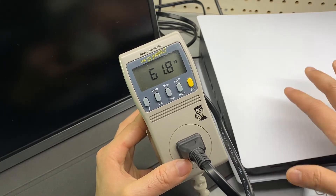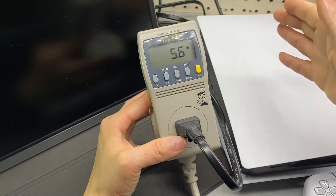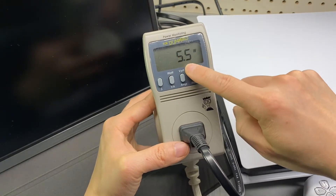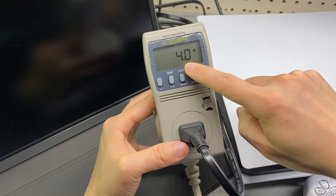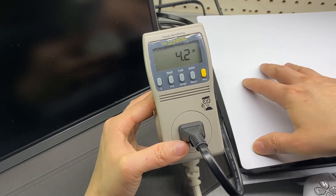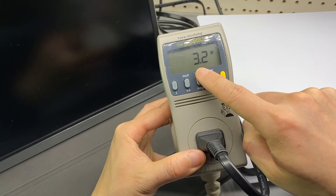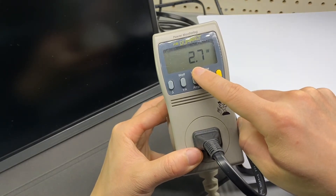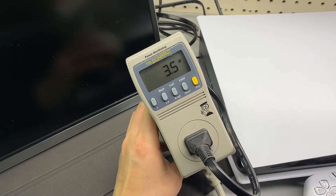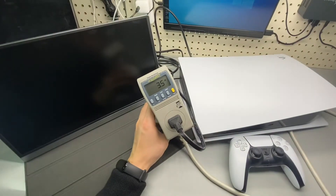In rest mode, the console can still download queued games. It's only drawing three to four watts, so it's very efficient. The fan is definitely off — only about 1 to 2.7 watts. You don't have to worry about electricity consumption in rest mode.